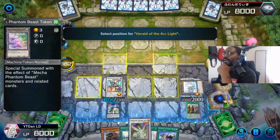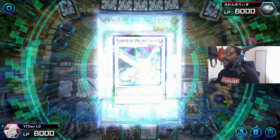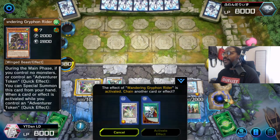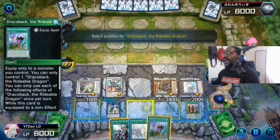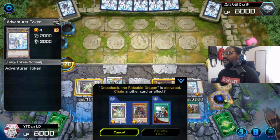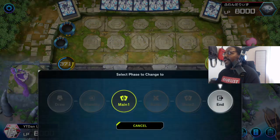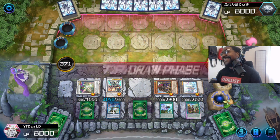We're gonna full combo, boys! Full combo. Herald of Arclight. Then activate, Special Summon Griffin Rider. Activate from the hand. Super equip. And for intimidation purposes, set one and two. And pass. Woo! Let's go! Let's go!